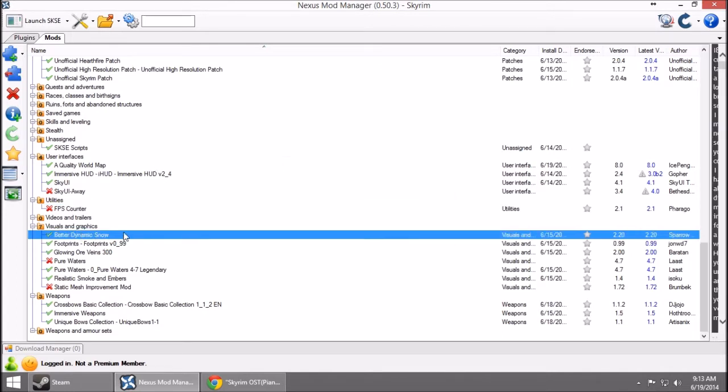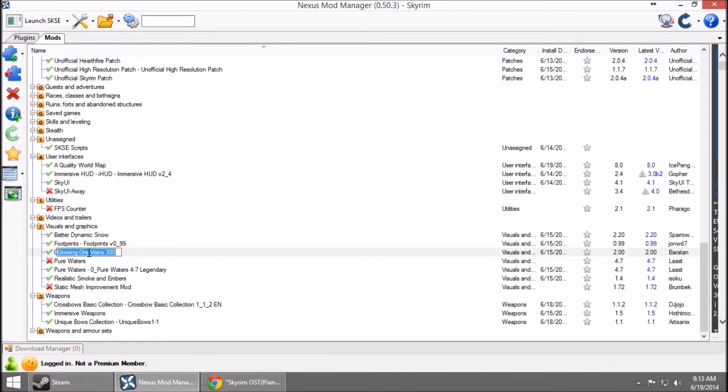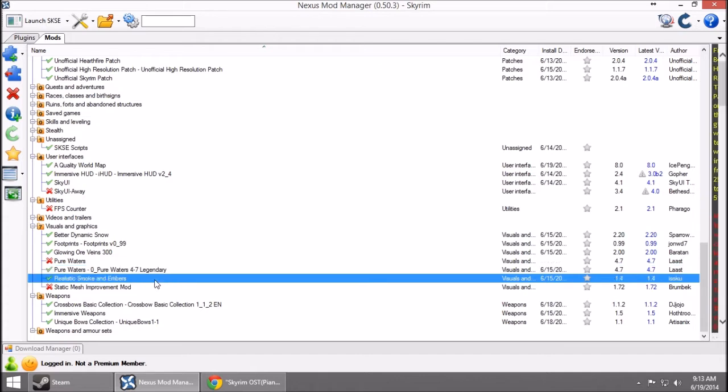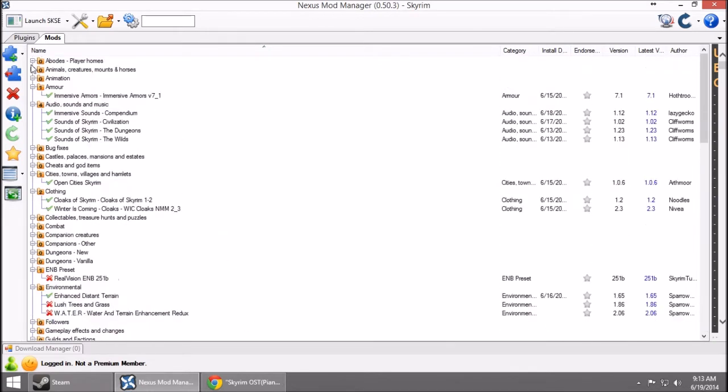Better Dynamic Snow makes the snow on the ground and falling look better. Footprints is also an amazingly immersive mod where you and NPCs leave footprints in the snow. I've seen pictures of people after a big battle with a bunch of bandits in the snow — there's just footprints everywhere and it looks so cool. Glowing Ore Veins is probably the most important mod to me — I have the worst time finding ore in Skyrim because it just blends in too well; this makes it glow a little bit. Pure Waters makes the waters look really, really good. Immersive Weapons and Unique Bows Collection all add different weapons, much like Immersive Armors added armor. So that's it — I will see you guys in Tamriel.